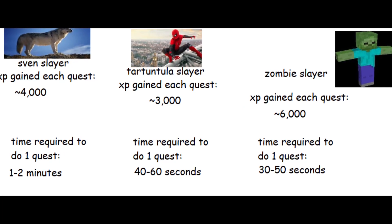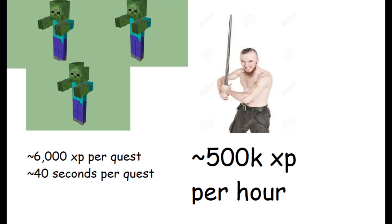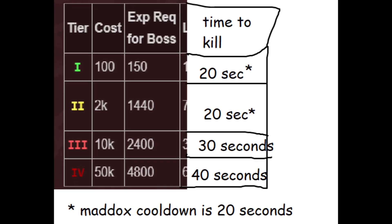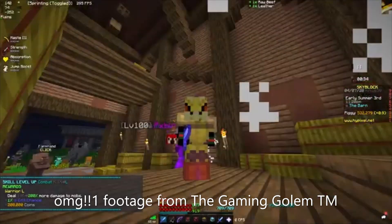The problem is that wolf and tarantula slayer quests are trash. Revenant slayers are by far the most efficient way of getting combat experience in the game. This is only true if you do tier 4 revenant slayers. Otherwise you may as well be farming pigs in the barn for combat 50.